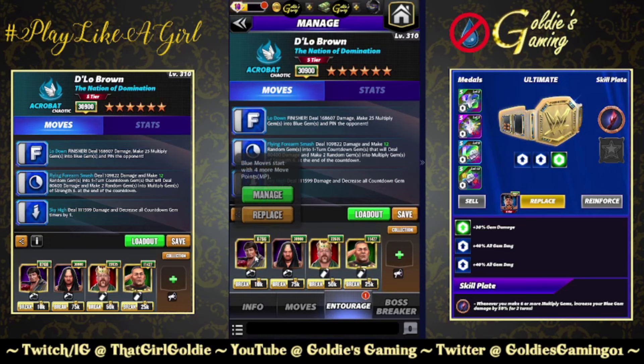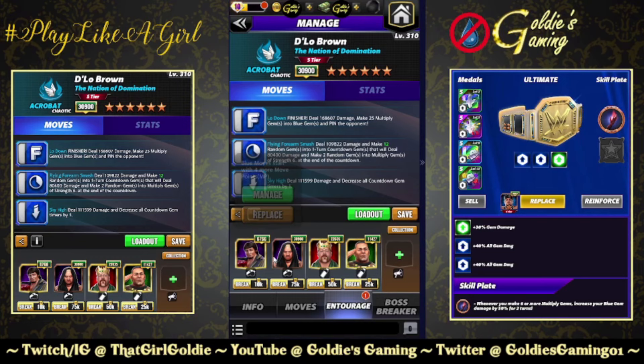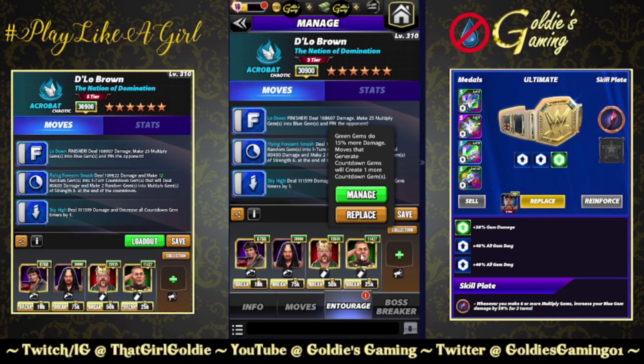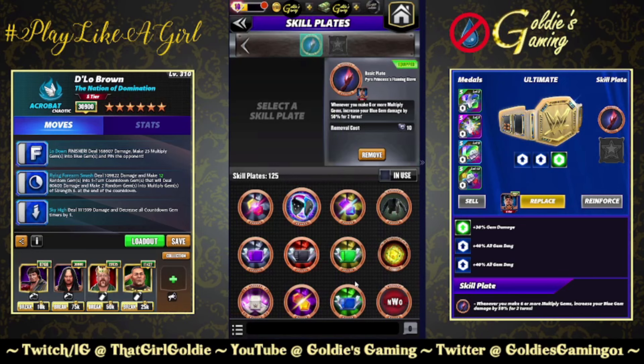I'm going for the gem damage build here. Lawler for blue MP, Solo Sikoa for 50% more damage to blue gems and a multiply gem strength increase, King Seamus for the flat 12,000, and Tech Sina for the extra countdown gem. You could also do Tech Lex for plus two blue and the multi strength, or if you have a Santa Hogan at 17k you can use that for MP. That's 4, 6, 7 — in a feud you get 3. It wouldn't be turn one because chances are your opponent has minus two. Probably still be a turn two build, so that's why I'm comfortable using Solo here. Also going to be running the Pyro Princess's Flaming Glove: whenever you make six or more multiply gems, increase your blue gem damage by 50% for two turns.